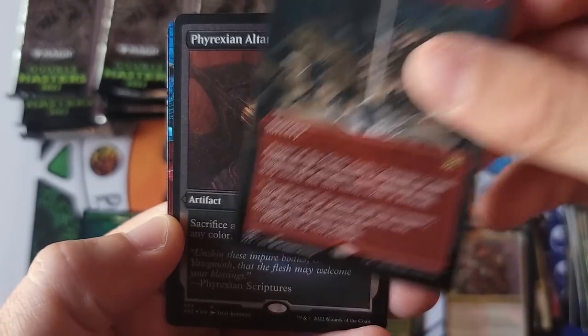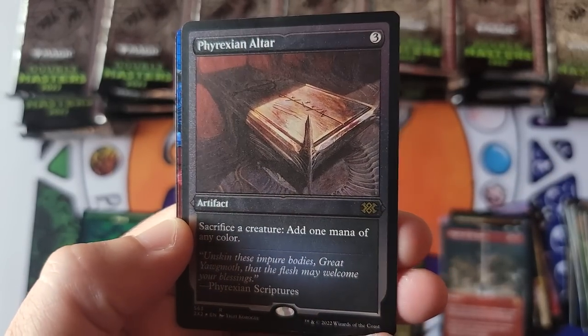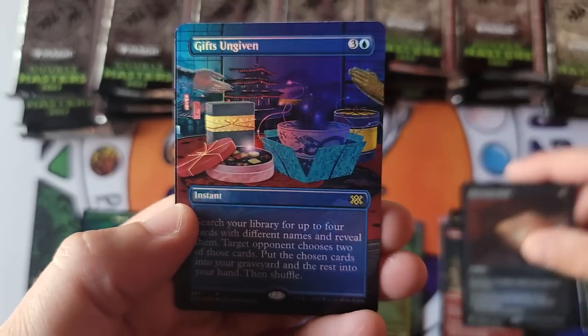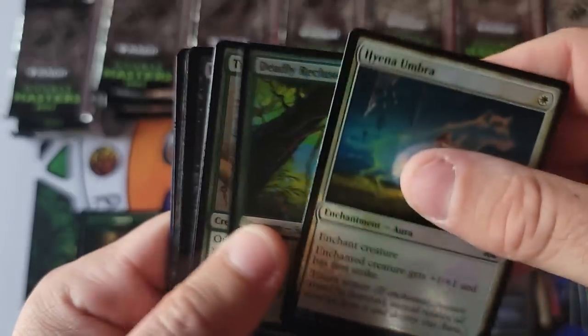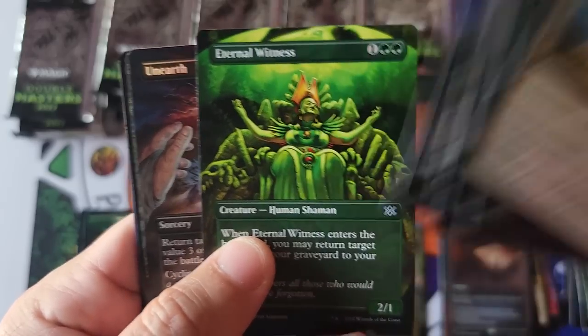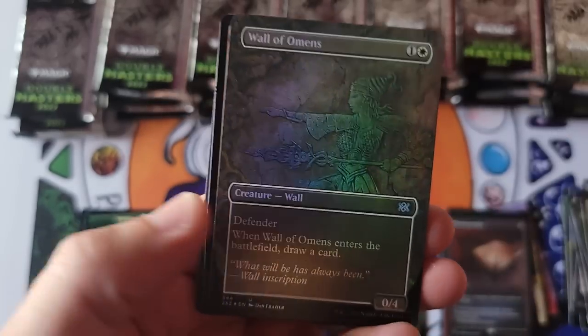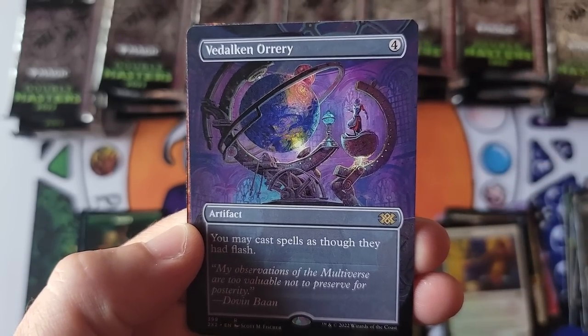Sun Speaker, Anger of the Gods. Oh, there is a spicy card — the Altar, in etched, very nice rare. And Gifts Ungiven for the beautiful Borderless Foil — very nice. Path to Exile, a little Pride of the Mage, Blessed Witness, Unearthed, Wall of Omens — beautiful artwork on that. The old Arbiter, the old Kitty Cat.